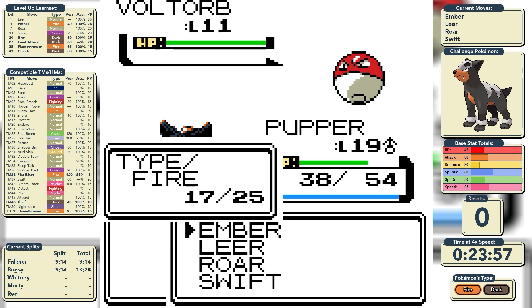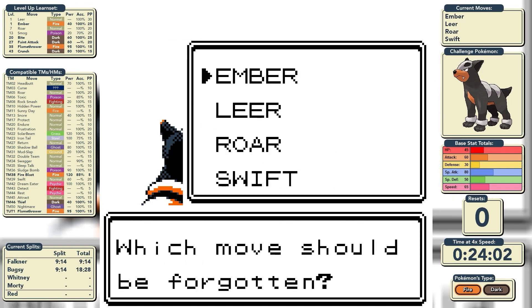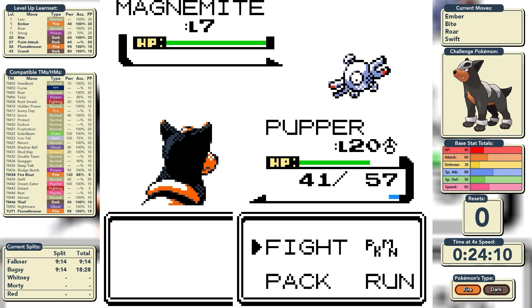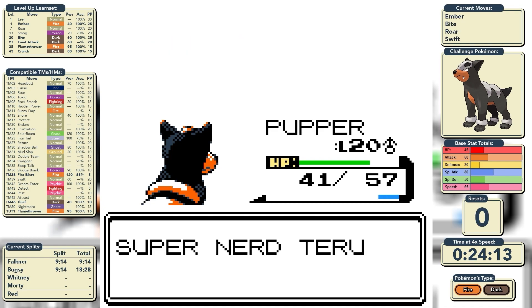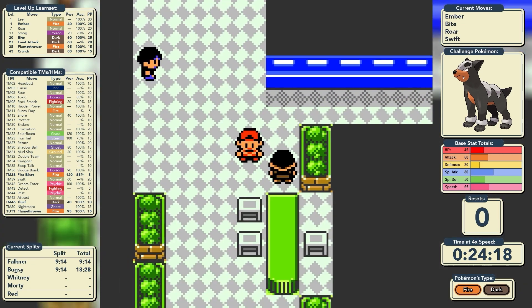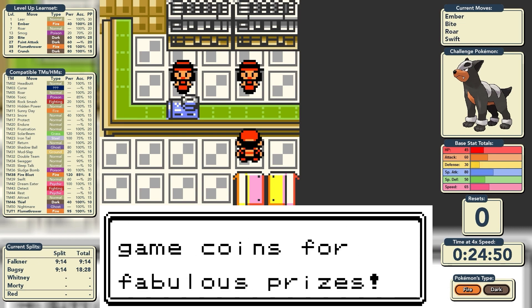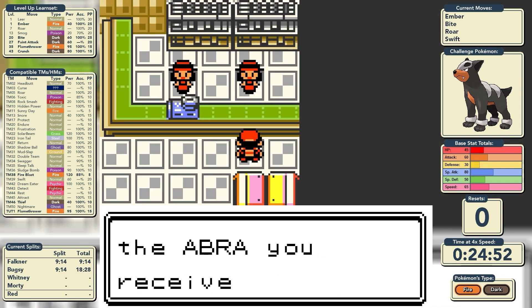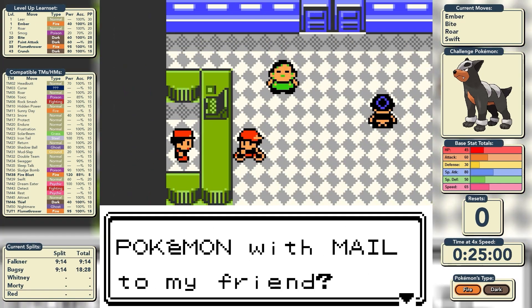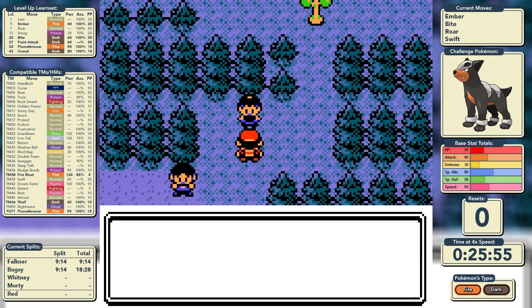We take on a Super Nerd who has Magnemite and Voltorb — for once Magnemite isn't an issue because we've got a Fire-type move. Off the Voltorb we level up and learn Bite, replacing Leer, giving us a STAB Dark-type move alongside our STAB Fire-type move. Swift is also good to have and Roar is excellent if a Pokémon sets up on us. We then buy coins at the Game Corner for the Abra, and pick up Kenya the Spearow from the guard — a freebie Pokémon so we don't have to worry about catching a flyer.